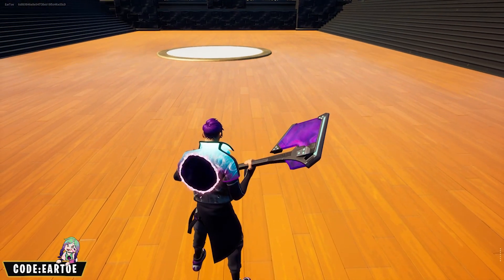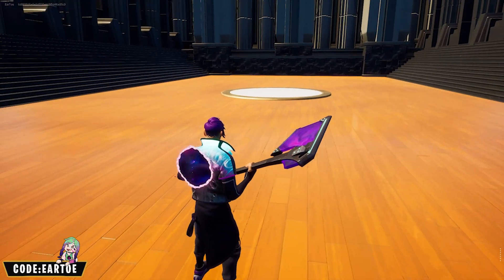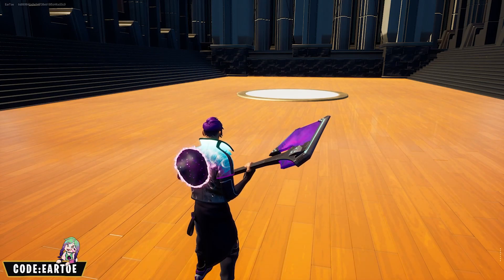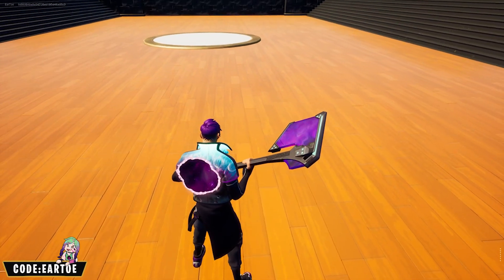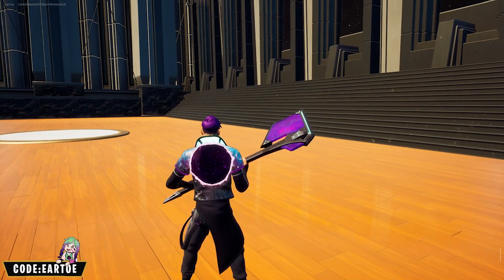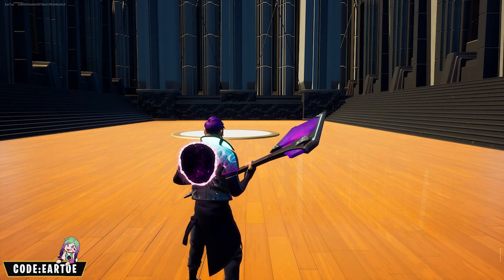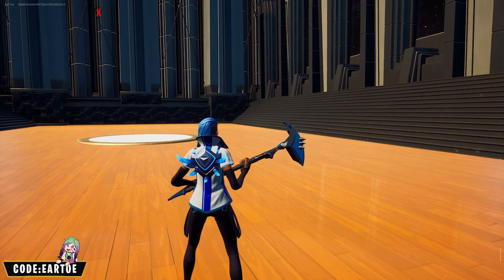This one I'm going to mix and match. I have the pickaxe from the set but a different wrap — the Midas wrap — just to show you that you can mix around two different wraps. There are infinite amounts of combos you can do. For the actual wrap on the outfit we have the Home Skate wrap, with the purple hair to highlight more of the purple. The back bling is the Dimensional Gate and it all looks very good together.